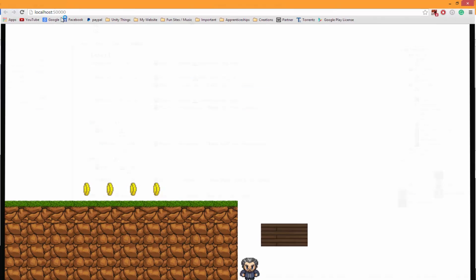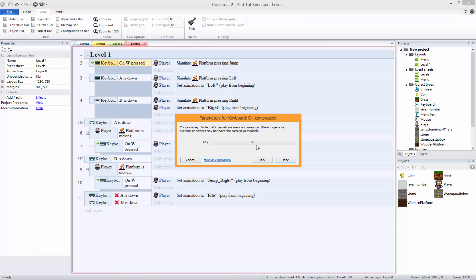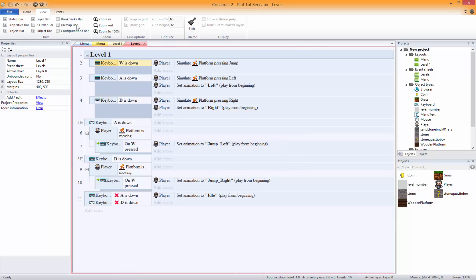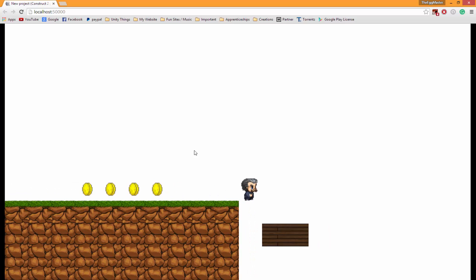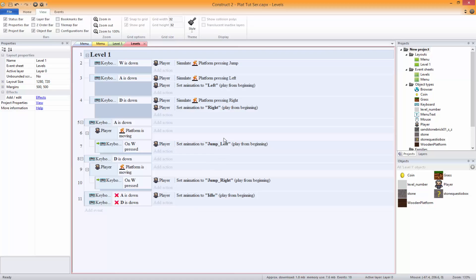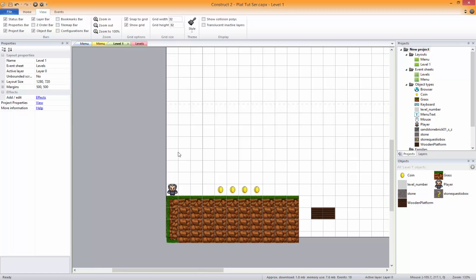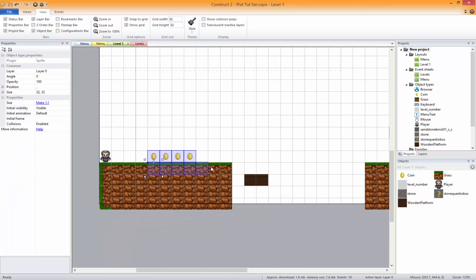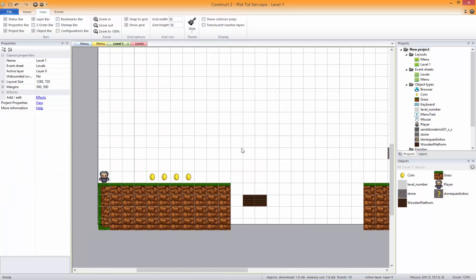There seems to be a bug - I may have accidentally deleted something. That was a test, I knew that was going to happen. Anyway, that's pretty much it for this episode. Sorry it's been a long one and I blabbered on a bit. Next episode we'll be going over making this move, then making the coins able to be picked up, and then we'll go over the platforms. Look forward to that - see you soon.